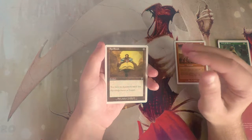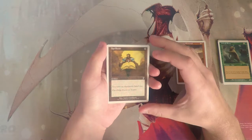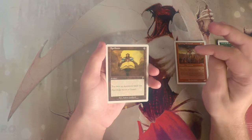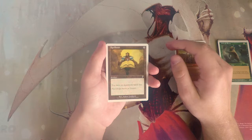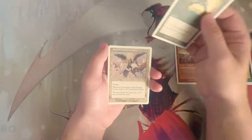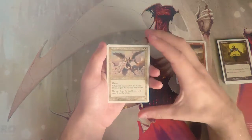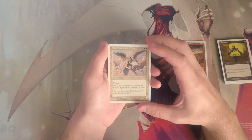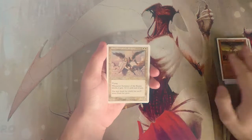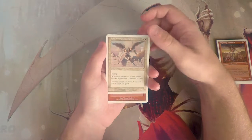Spell Book is an artifact for zero that says you have no maximum hand size. This is not a limited card at all — it's definitely more of a constructed card, though it has its uses there. I do not like this in draft.